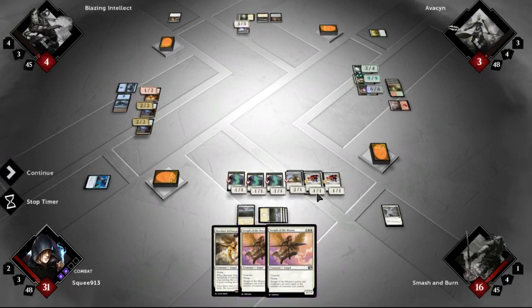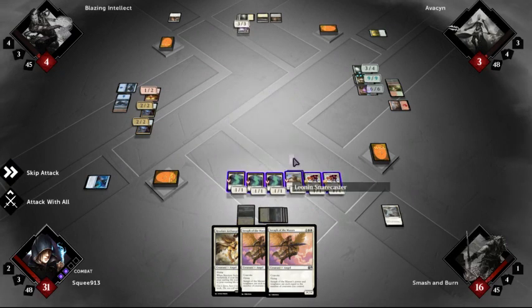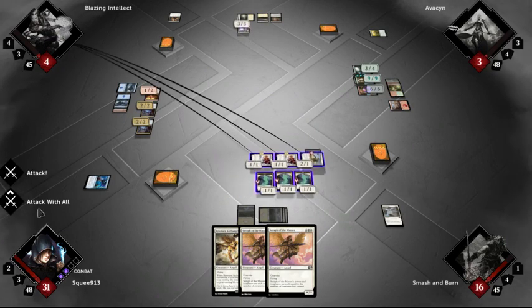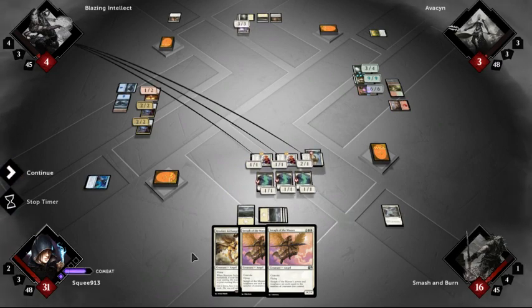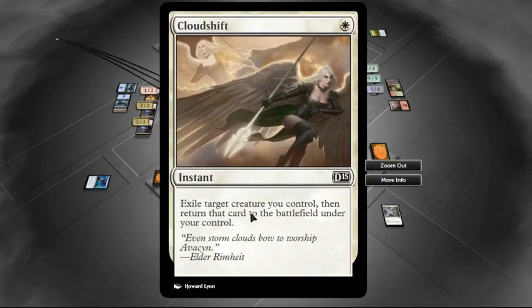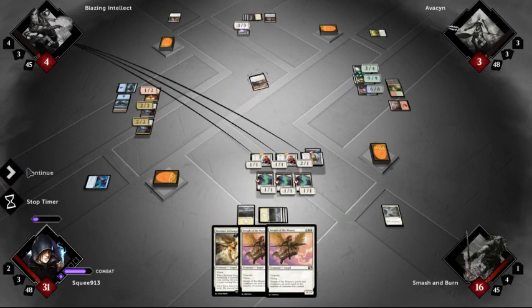Alright, continue. You want to attack two of your land dudes so I can get the extra health because they have lifelink. Right. Exile target creature you control then return that card to the battlefield — what? Oh, I think he's trying to untap something. No — what?